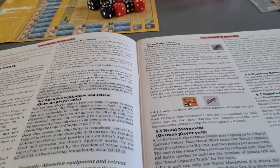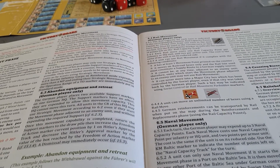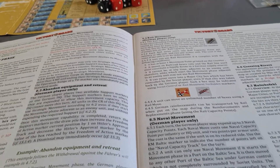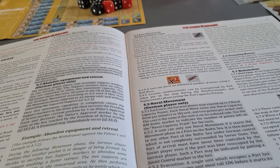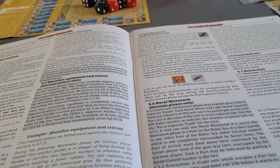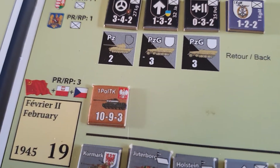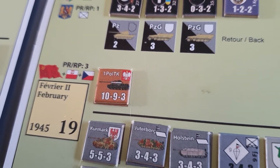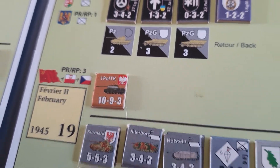Flanking units do not affect the cost of movement. You can't enter a hex containing enemy units. Each unit has a movement amount on its counter, which is on the bottom row, far right. You can see that Polish tank unit there — it's got a movement of three.